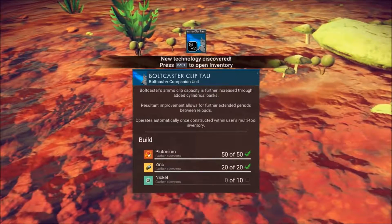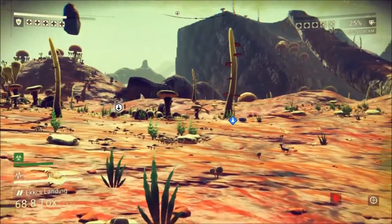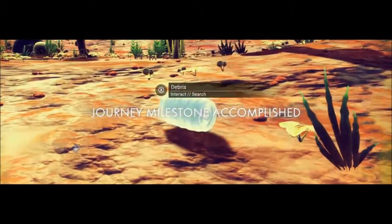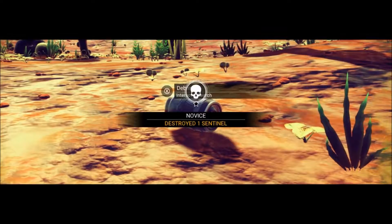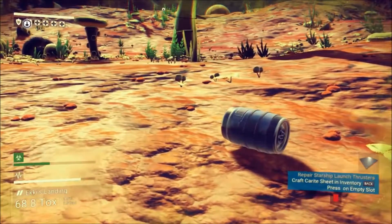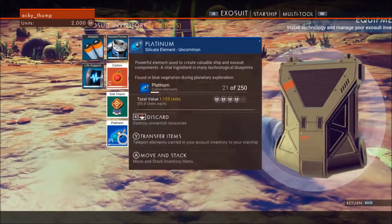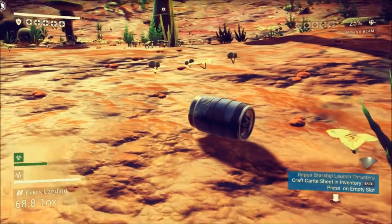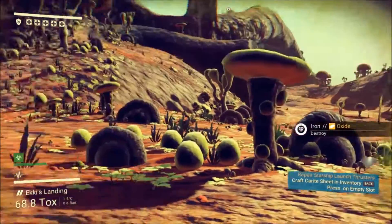We've discovered a bolt caster clip. And there's something else over here. We've completed a game milestone. Let's go into our inventory — I'm going to keep the carbon, everything else we're going to transfer to the ship. You can always teleport items back to your ship's storage cargo hold.